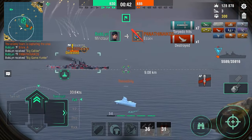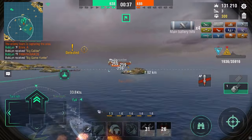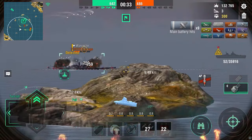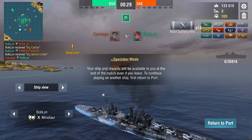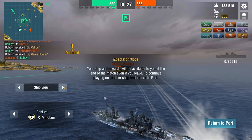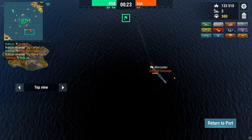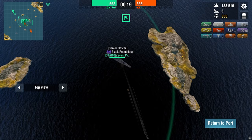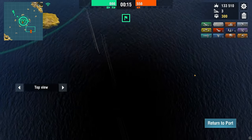Seven torpedoes hit and goodbye to the Essex. We are currently on a permaflood, which is not good, and it is going to be the end for the Minotaur. David Beatty's struggle is over, but we won the game and got 133,000 damage. Considering we only got 7 torpedoes, we almost did 100k just with our guns — and that can be difficult in Minotaur, especially when you are facing a lot of BBs.